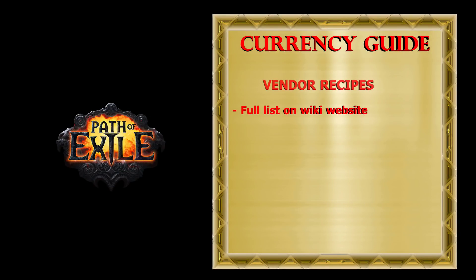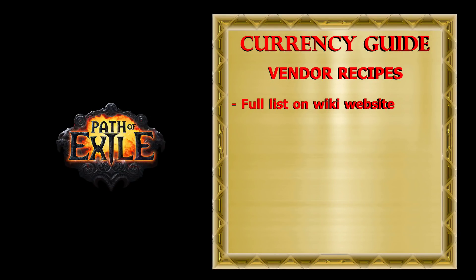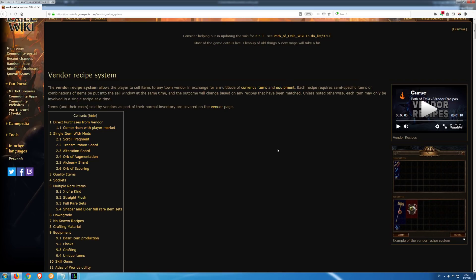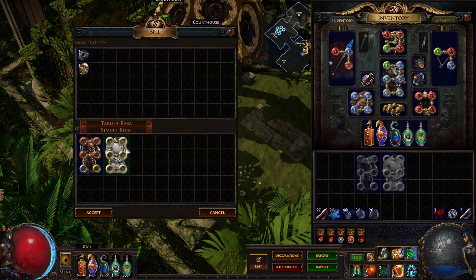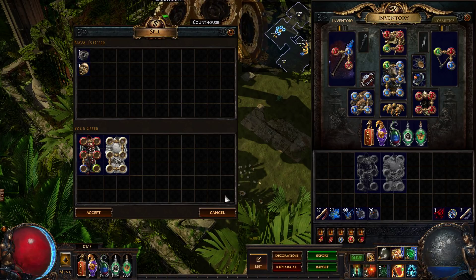Another easy way to make some currency, though usually less efficient, is by using vendor recipes. To see the full list of vendor recipes you can visit the Path of Exile wiki. Here are some of the most important: for any 6-socket item you will get 7 Jeweller's Orbs, and for a 6-link you will get 1 Divine Orb.